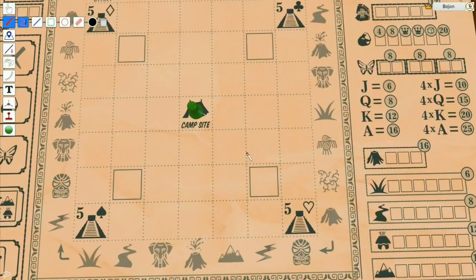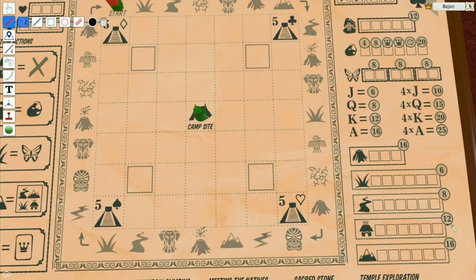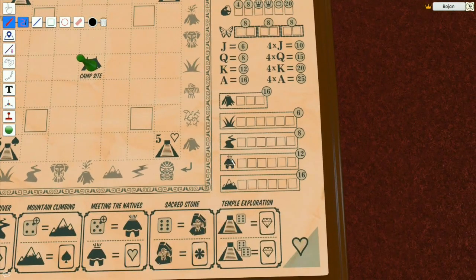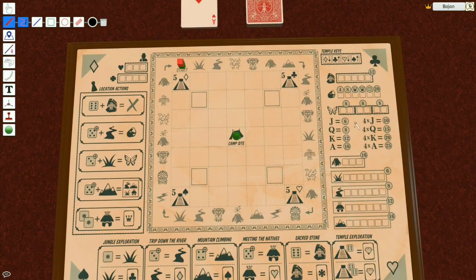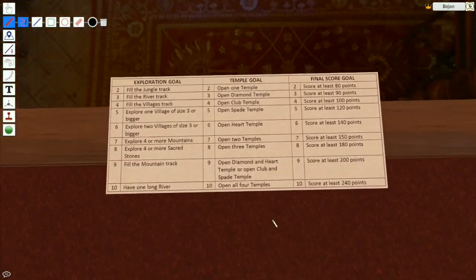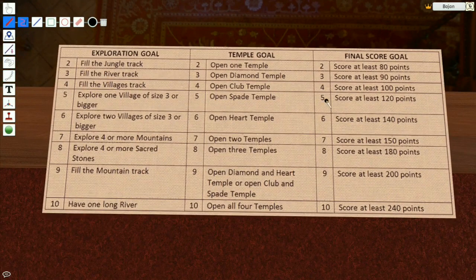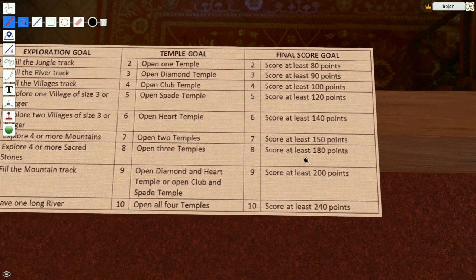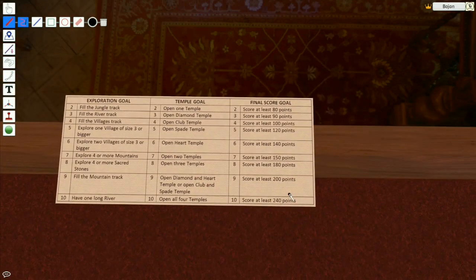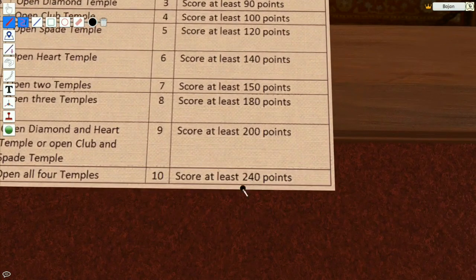Since there is some terrain scoring involved, if you lose some of your villages — like if you have three or more villages connected and they are destroyed — you're gonna lose that scoring. The rest of the actions and stuff I didn't change. Also here's the new table of goals. One change is that before it said 'explore two villages of size two or bigger,' now it's three or bigger, so you need two big villages. And now you need to score a larger amount of points because you're getting more points overall. I've tested it and actually managed to score 264 points.